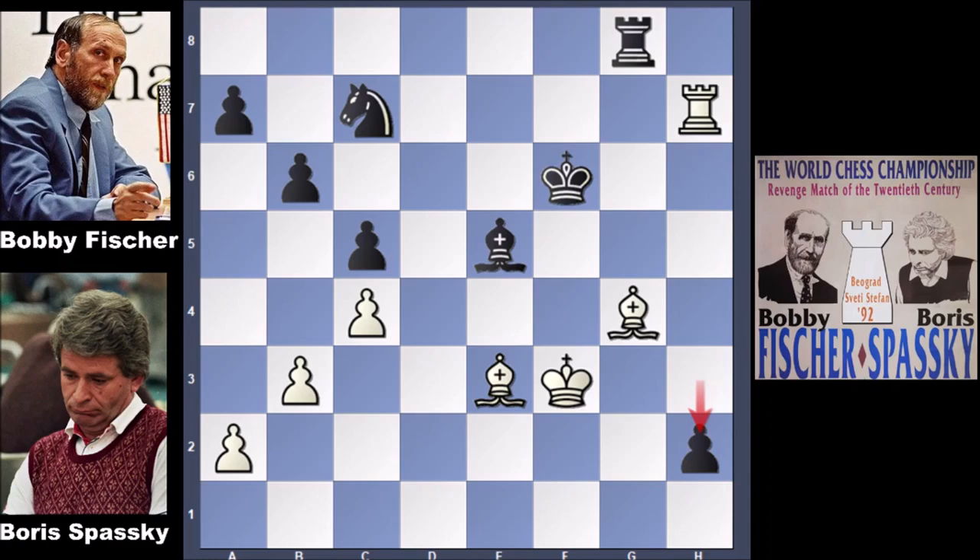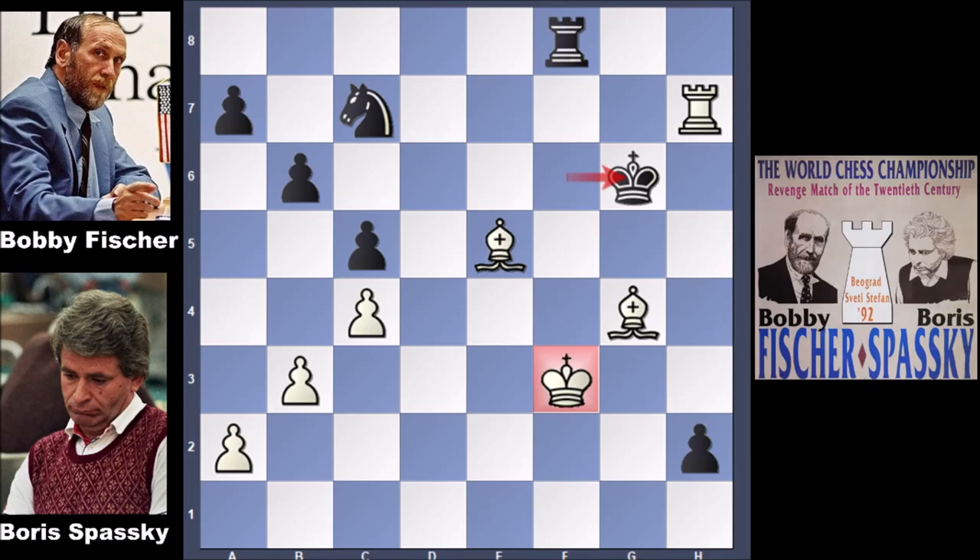Bishop to f4 by Spassky. What would you do? Bobby Fischer played a very artistic, very good move — rook to f8, threatening to move the king, pinning the bishop and winning the piece. Boris Spassky captured the pawn, bishop takes on e5. But now king to g6 by Bobby Fischer, with check — attacking the rook. After defending the king, black is going to win the exchange. But let's take it back: after check, if king takes bishop, then king to g3 and losing the advantage — black is going to get back the pawn.